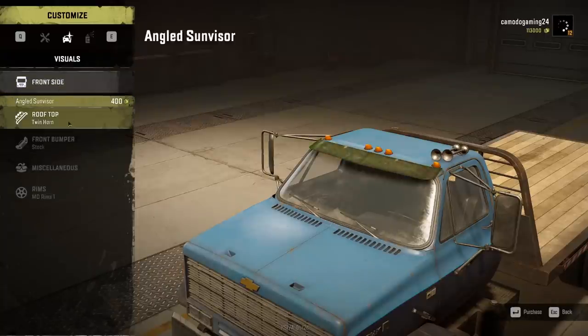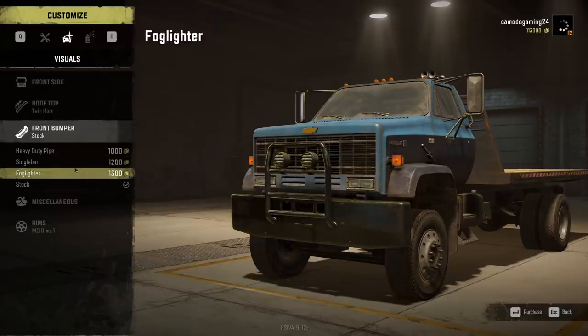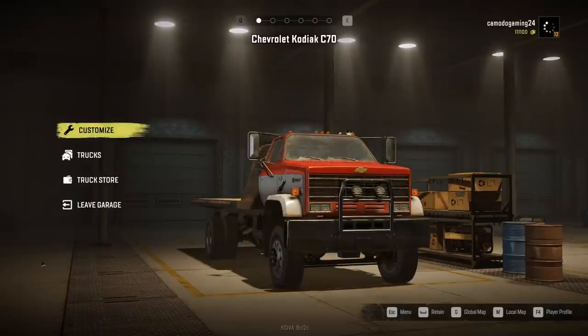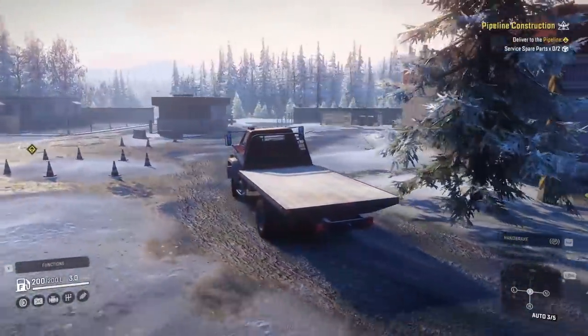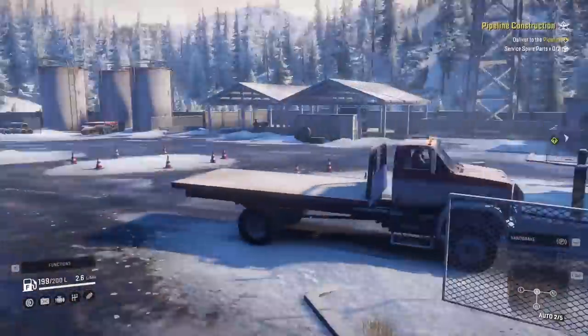We can also do some visual stuff too. Ooh, look at that — put a big old bumper on it. That looks kind of cool, we've got to do that. And of course we can paint this. I like red — let's do red. These two tones are nice. I like this red and white here, so let's go with that. We are customized and ready to go. Here's our Chevy Kodiak, which I don't think I've ever heard of before, but I'm going to guess it exists. It looks quite old — looks like it might be from the seventies or eighties.